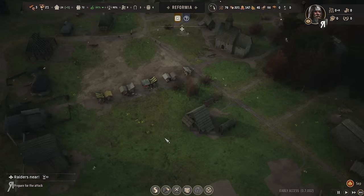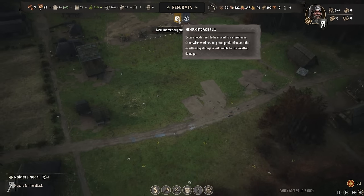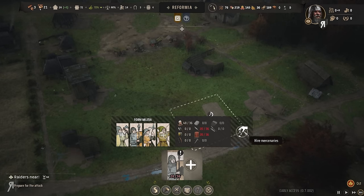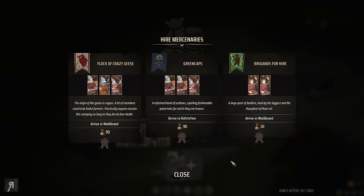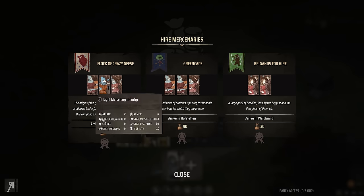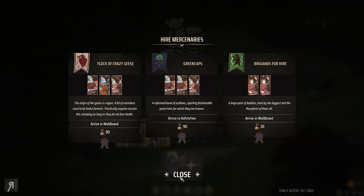New mercenary companies are available — technically I could hire mercenaries. Let's see — how much? 90 for infantry. Oh, 30 as well — I can hire brigands! Probably not the best idea. Basically you can do a wide variety of different avenues of progression: you could focus on making regional wealth by exporting everything you make, or go the other route and create your own shields and weapons.